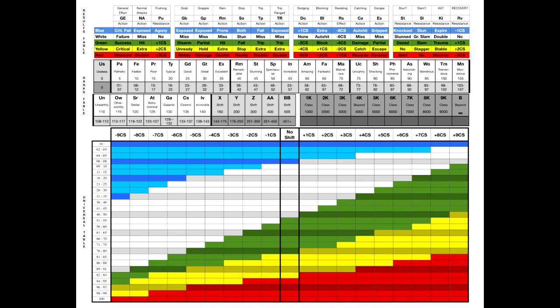The five color results are: Blue for Critical Failure, White for Regular Failure, Green for Success, Yellow for Critical, and Red for Resounding Critical. So using that earlier example, if I rolled a 61, that would count as a Success, whereas if I rolled a 90, it would be a Critical. The effects of these may vary depending on the action, and some of these are included in the results roll for the sake of convenience.